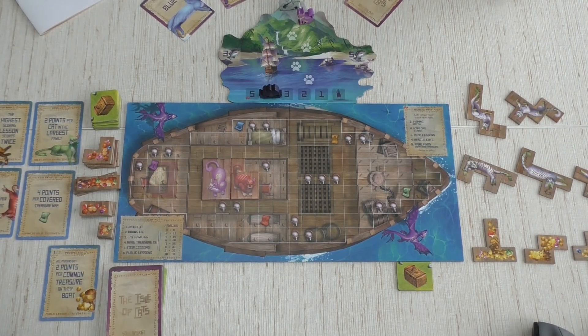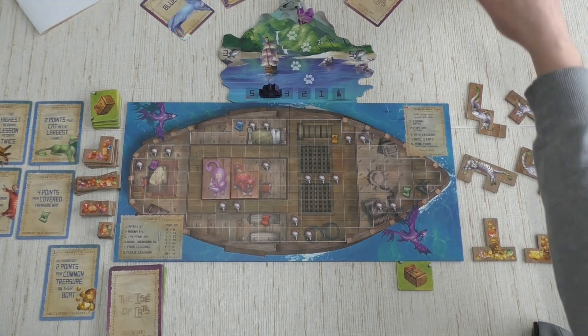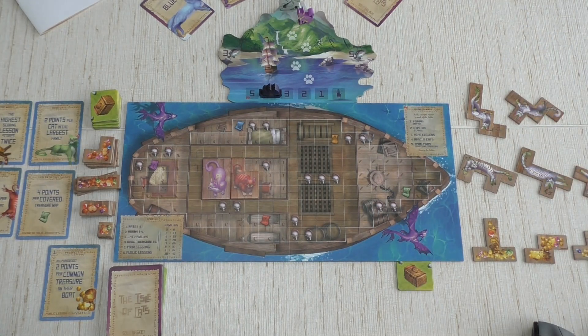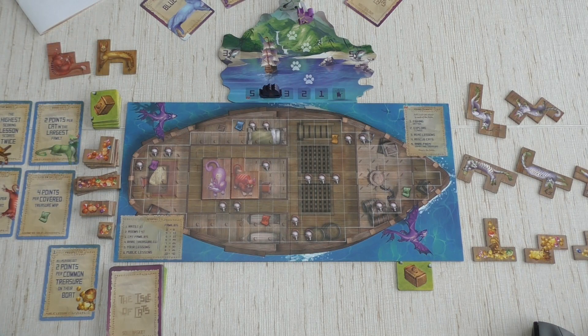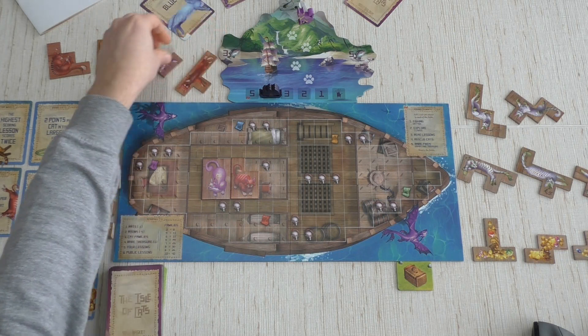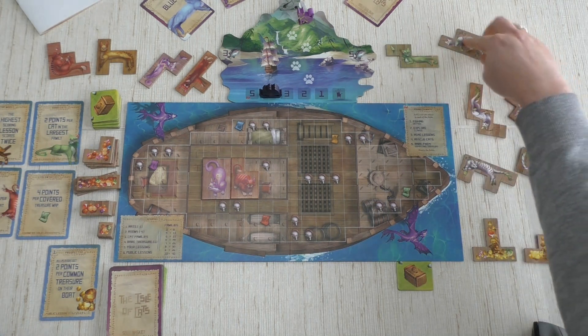Purple is now worth only four points for Sister, so I might want to forgo both blue and purple. That's difficult. We'll see what to do with that color. Now we go to round two. We add eight more cats to the island from left to right — a red, an orange, a purple, and a red. I could work toward a nice red family.